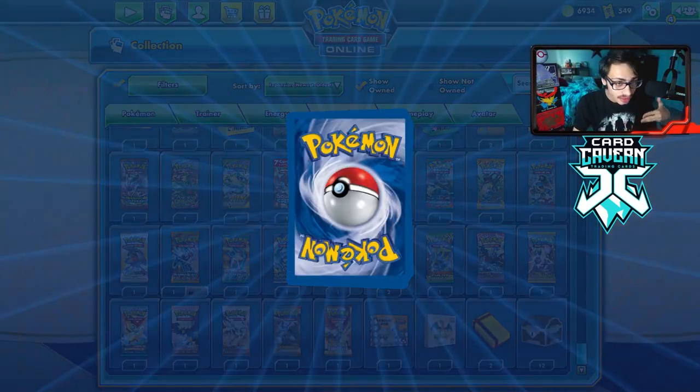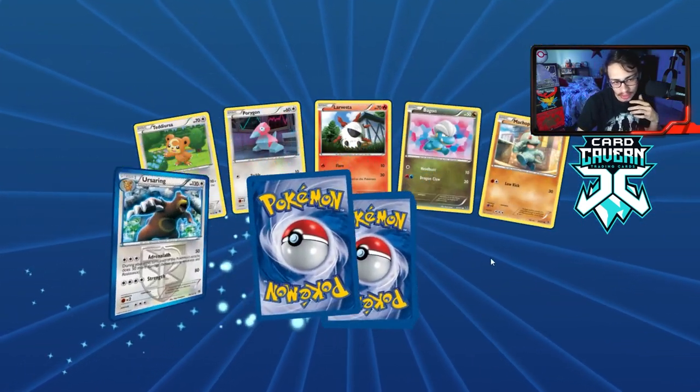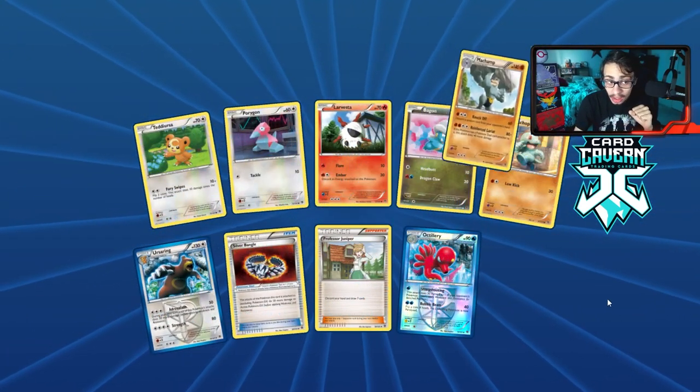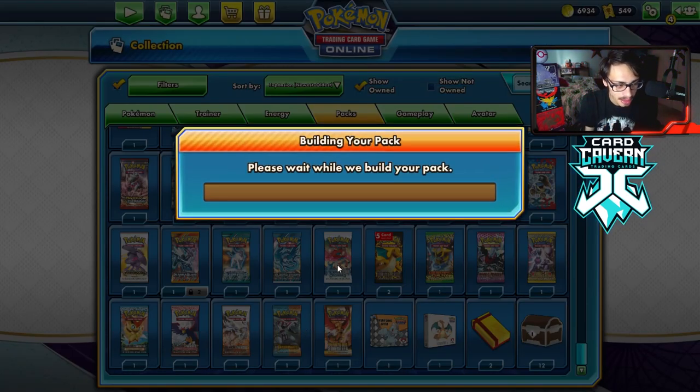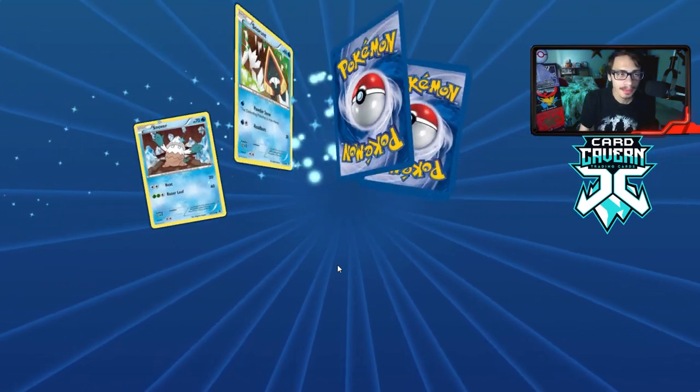Machamp — come on, give me a Secret Exeggcute. That's the big money card we're looking for. Full Art Genesect version would be good too. Another Machamp — this game really likes to give me Machamps. Let's get through it — Plasma Blast, let's do it.